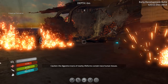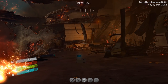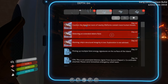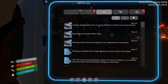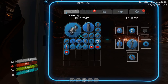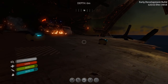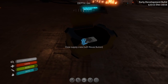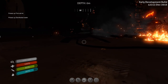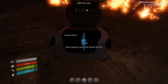Oh shit, what was that? Caution — the digestive tracts of nearby lifehounds contain trace of human tissues. Oh wow. Okay, so let's actually really quickly take a first aid kit. So something attacked us. There's a lot of first aid kits. They want us to be safe, and there's a drink — they don't want us to go thirsty. I think we just got too close to the fire and we burned our balls a bit.